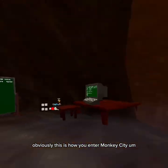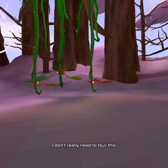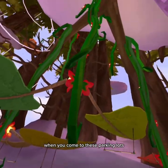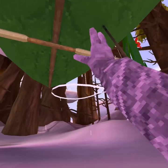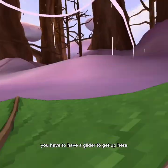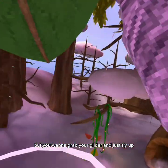Obviously, this is how you enter Monkey City. I don't really need to tour this since all of you live here. But anyway, what you're going to do — you're going to come to these parking lots, you're going to find yourself a glider. You have to have a glider to get up here, so you want to grab your glider and just fly up.